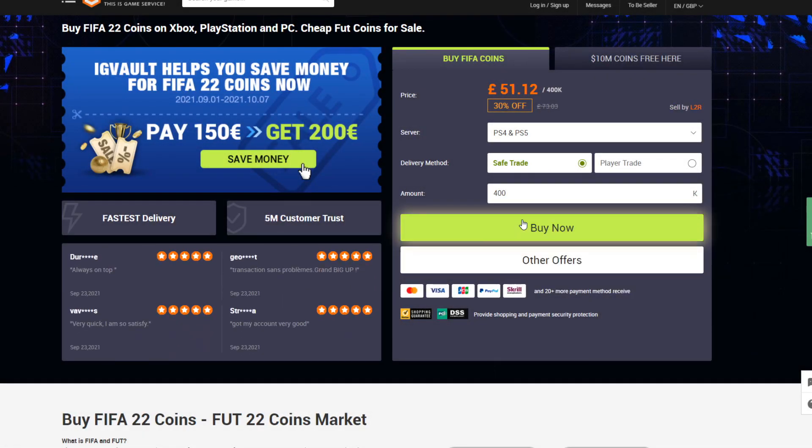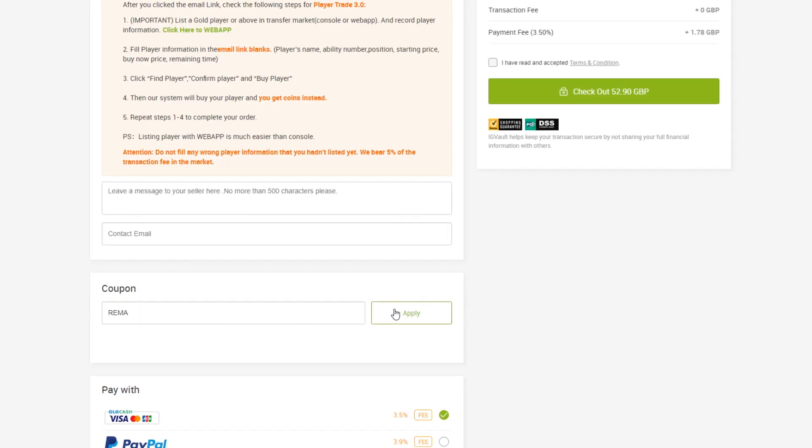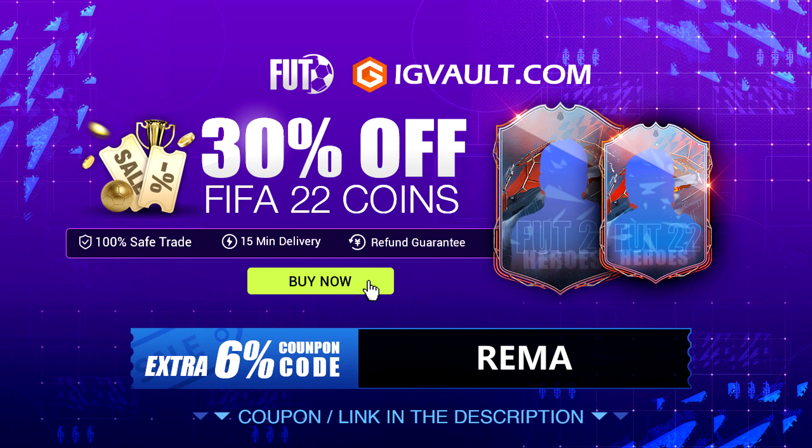If you guys need any FIFA 22 coins, make sure you check out IGVault.com. Their link is down in the description. They're fast, cheap, and reliable, and if you use code RIMER, you can get yourself a nice 6% extra discount.